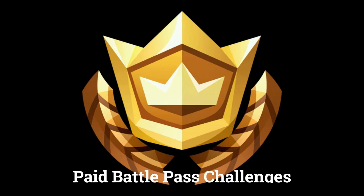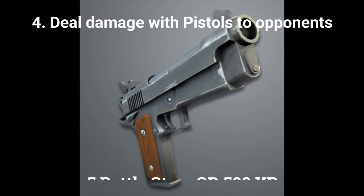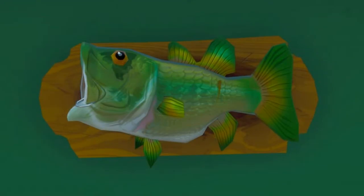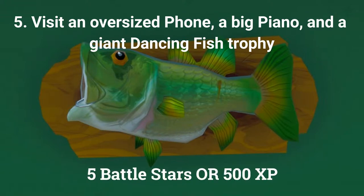The next 4 challenges can only be done by players who have bought the paid battle pass. The fourth challenge is to deal damage with pistols to opponents, worth 5 battle stars or 500 XP. The fifth challenge is to visit an oversized phone, a big piano, and a giant dancing fish trophy, worth 5 battle stars or 500 XP.